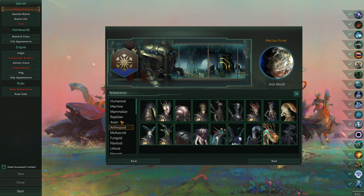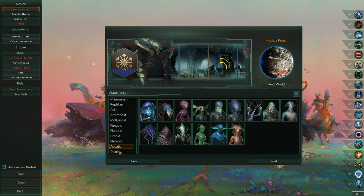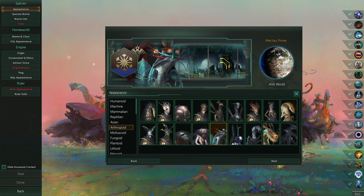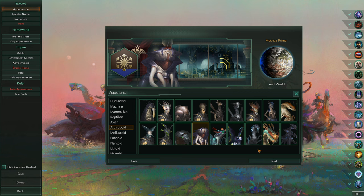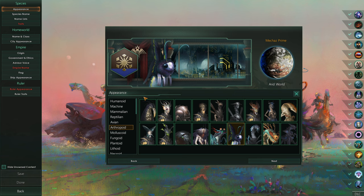I wish it wasn't tied to appearance - that would be nice, or if there was at least an option to not have it be tied to appearance, because I do want to be robo-bees. But I think instead we may have to be some sort of other insectoid race. What about shrimp? We could be shrimp - hives of shrimp. There's these guys who are like lees or something, and there's these roaches. None of them have the bee feel. I guess we could be butterflies and say maybe they've got stingers down there - we'll just pretend they're bees.